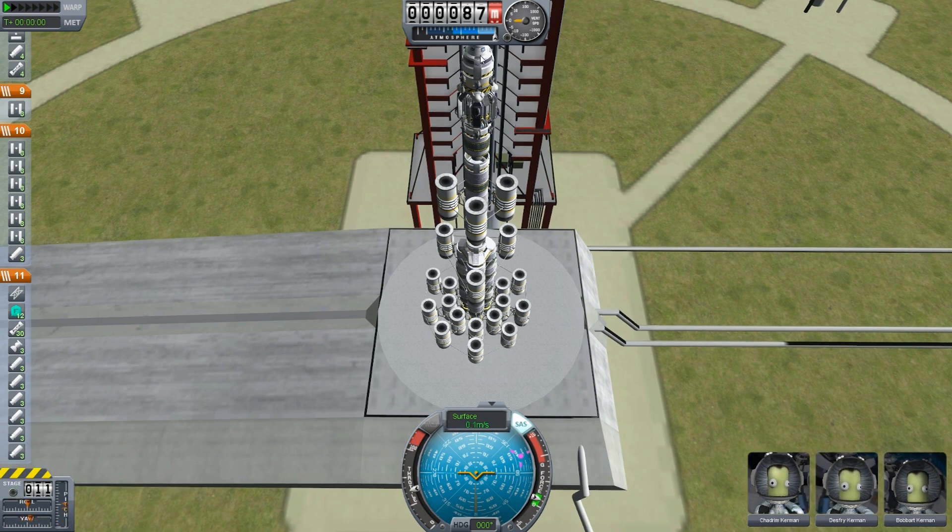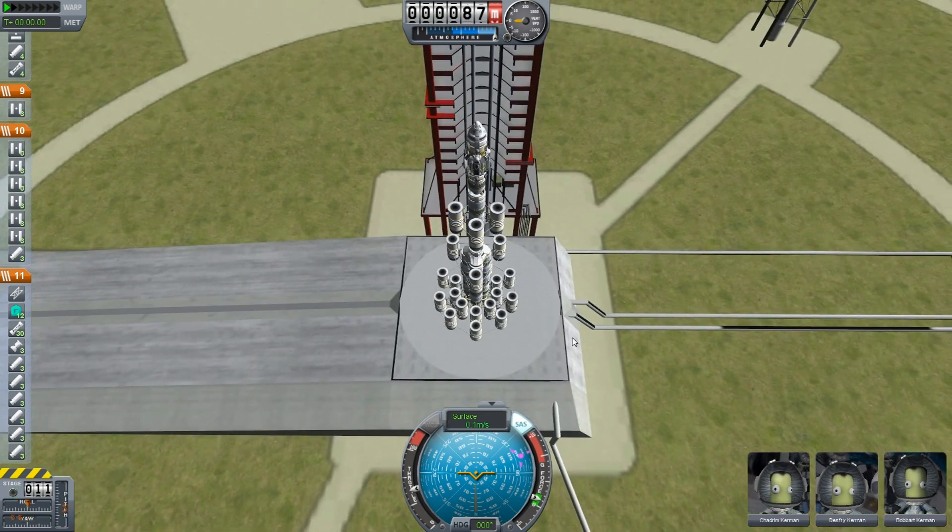The only way we can do that is to leave a command module on here. So sadly, Chad Rim, Desfry, and Bobart are gonna be taking a long trip on the Solar One satellite.